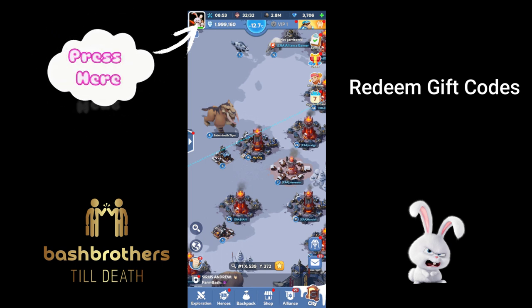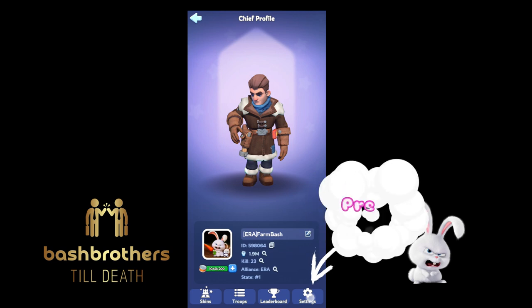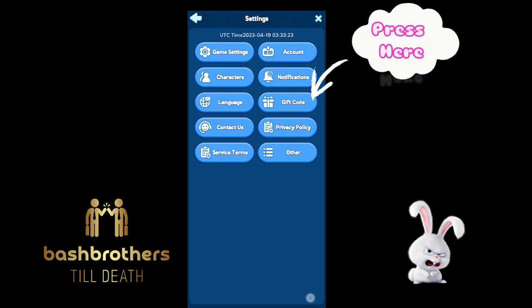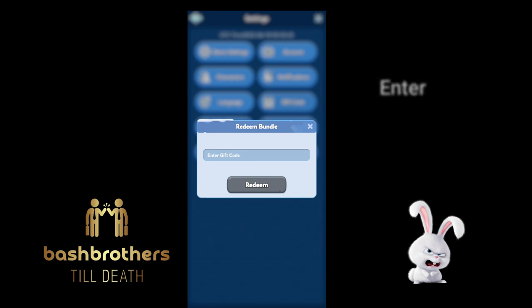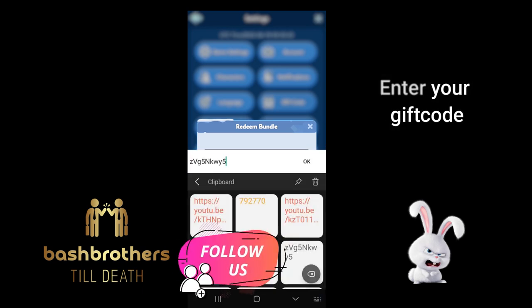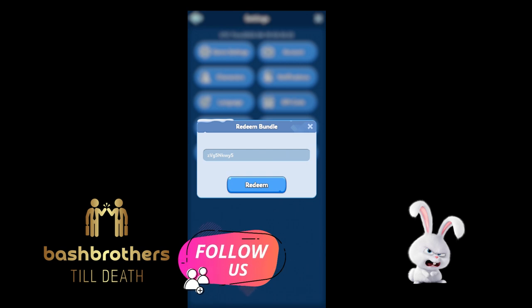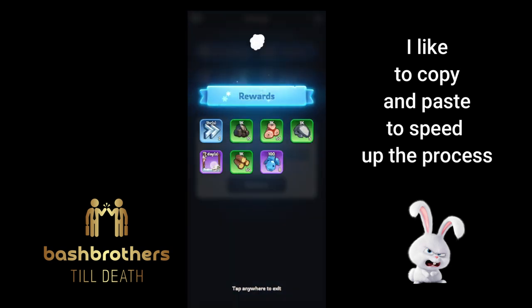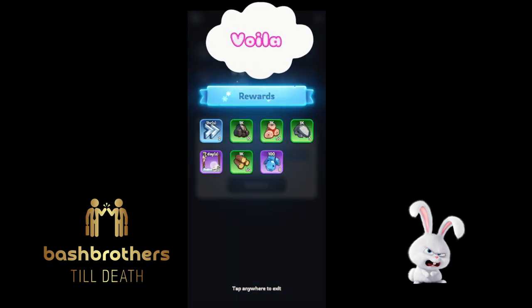Redeeming gift codes — a lot of you know how to do this, but go to Settings and then the gift code tab. This is where you enter your codes. I find codes on the Whiteout Discord channel, in world chat, or clan chat. I like using clipboard copy-paste — it's really quick and you get rewards just like that.